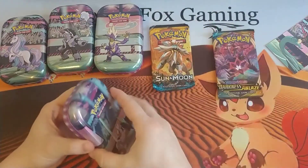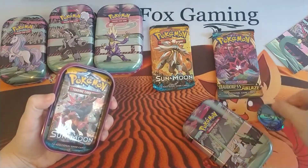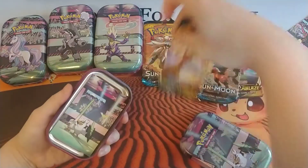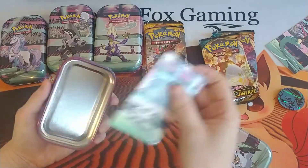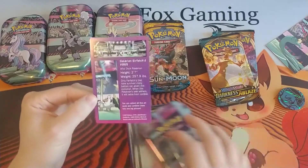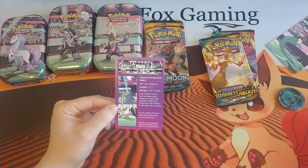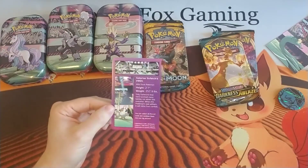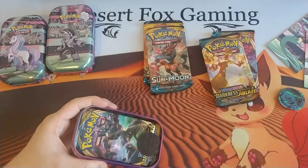We have the Galarian Sirfetch'd. Oh, we're getting more Blastoise coins. Sun and Moon and Darkness Ablaze. Sirfetch'd, Pokemon number 865, the Wild Duck Pokemon. Only Farfetch'd that have survived many battles can attain this evolution. When this Pokemon's leek withers it will retire from combat. Well, leeks wither pretty fast, so Farfetch'd must have a very short lifespan.